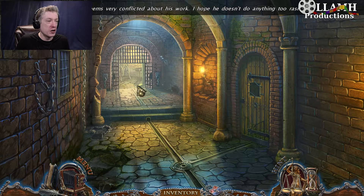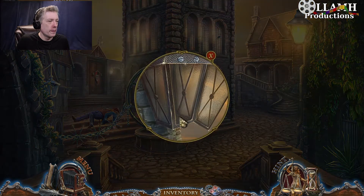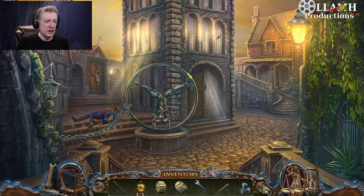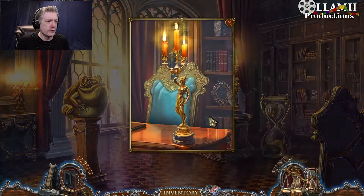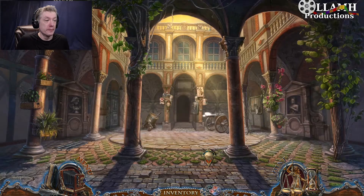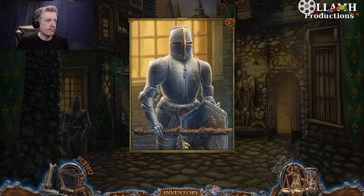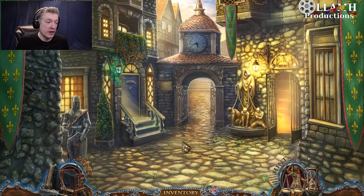Francois seems very conflicted about his work. I hope he doesn't do anything too rash. That needs a screwdriver — okay, that should not have worked like that. That really should not have worked like that. Can I take one of the candles? Yes. So this should destroy the barrel for sure. So we have to find his sword and one for ourselves.